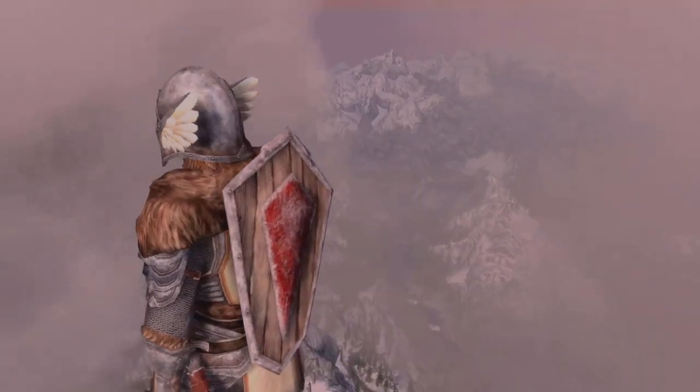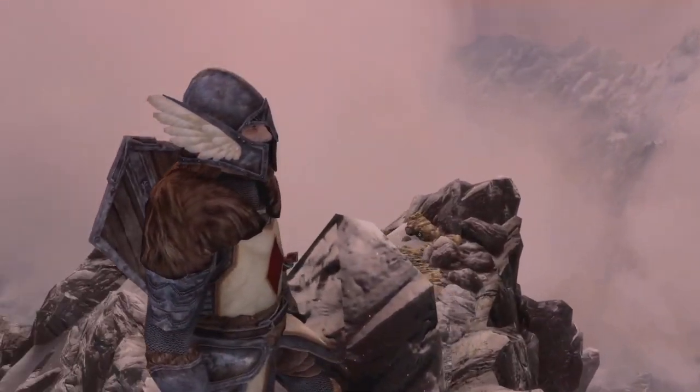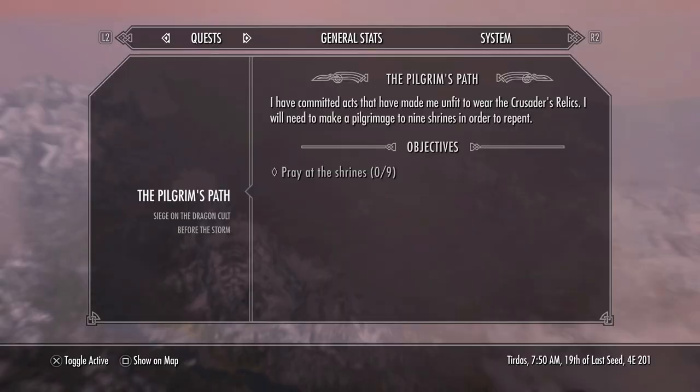So now that you have the armor, what's going to happen is as soon as you equip any item of the set, it's going to trigger the questline: the Pilgrim's Path. And you may be wondering why there is a questline — does it upgrade the armor at all? It doesn't.